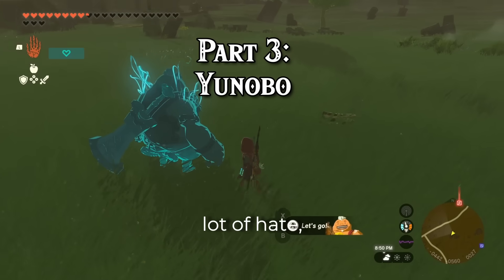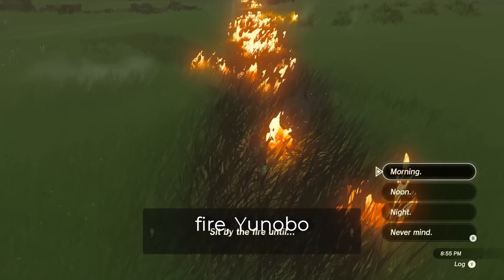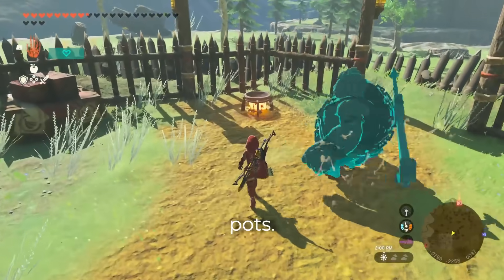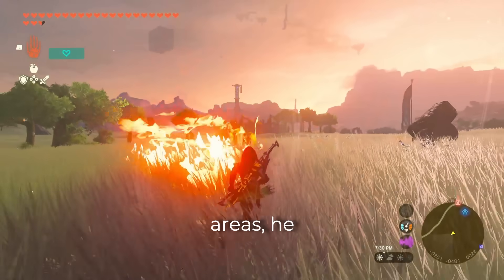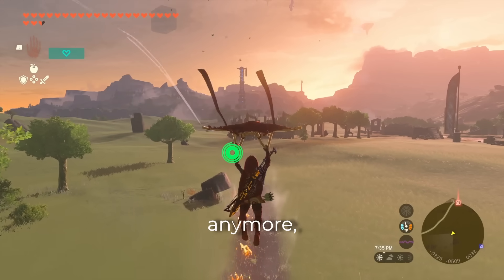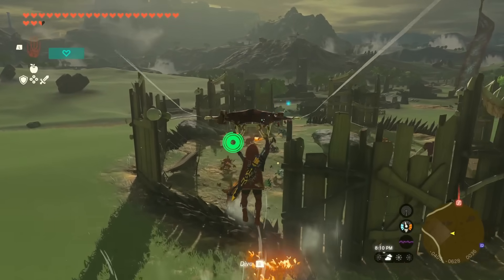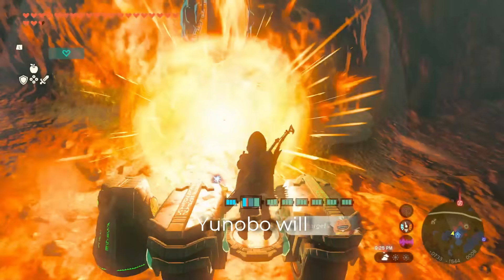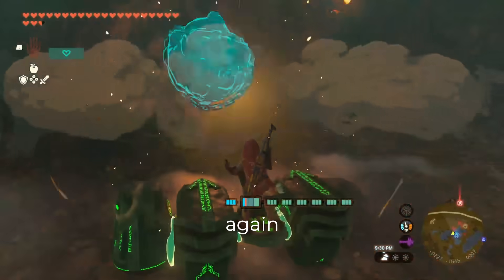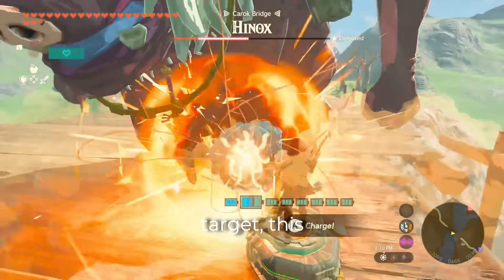The next Sage gets a lot of hate, and I think you should reconsider. When it's cold and you just need to light a fire, Yanobo is there for you. Use him as your rechargeable lighter for campfires or cooking pots. In grassy areas he can create a wide updraft — we may not have Revali anymore, but who needs him? Quickly float above your enemies and give them the business. When operating a Zonai device, Yanobo will automatically attach himself to the front, allowing you to shoot him off. How quickly he is ready again depends on how far away he is from the target.